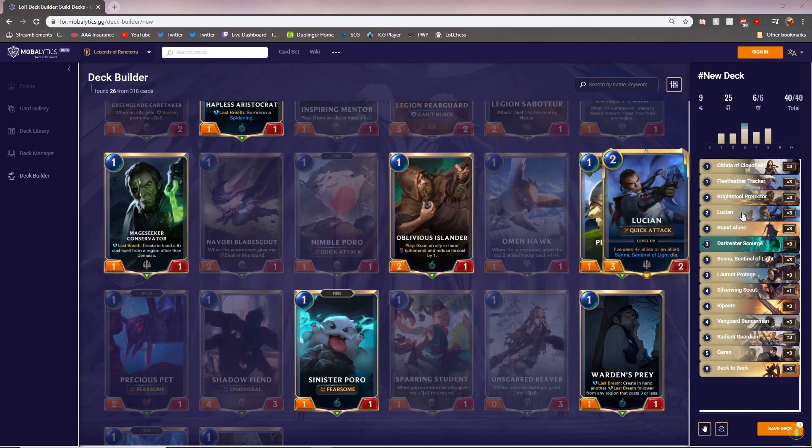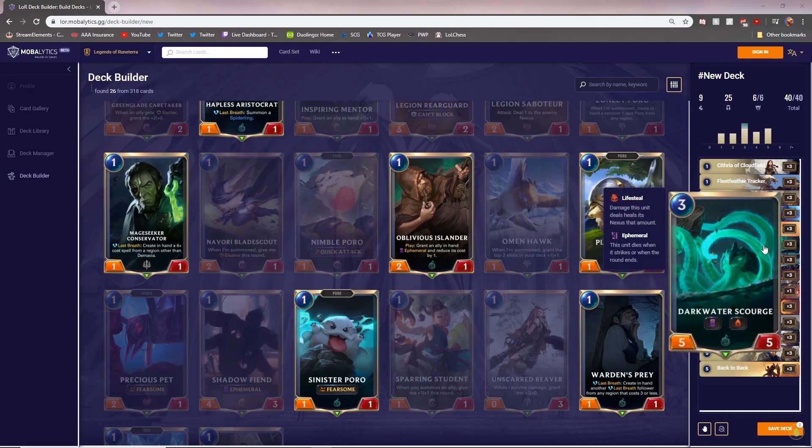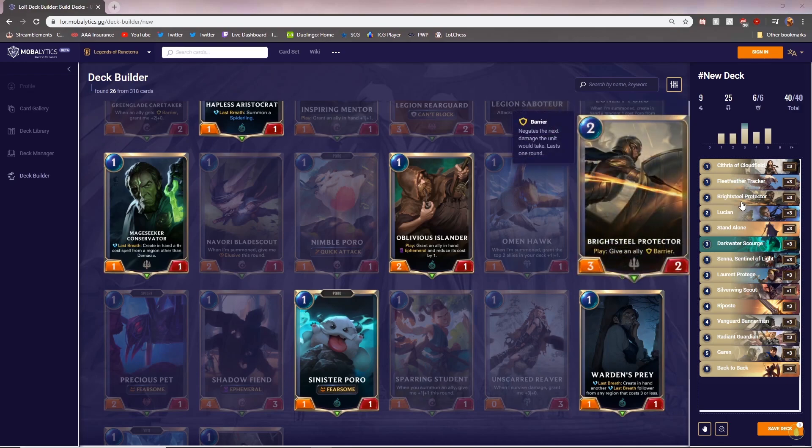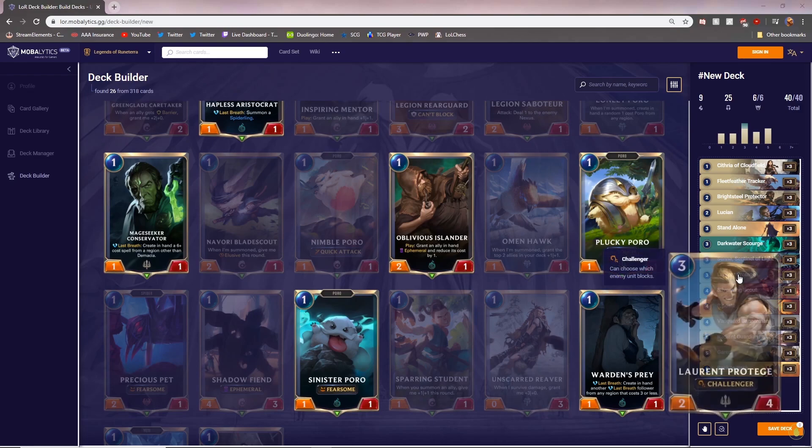You have cards like Lucian, who's a 2-mana 3/2, which is good, and he has an ability which puts him over the top. You also have the Darkwater Scourge, which is a 3-mana 5/5, and I don't believe there's any 3-mana card that can really handle that. I found that ephemeral cards can be really good in midrange decks because their stats are super high for the price, with the downside of ephemeral. So you get a 3-mana 5/5 with lifesteal, but it dies at end of turn.